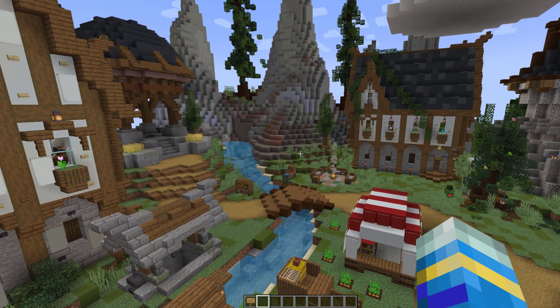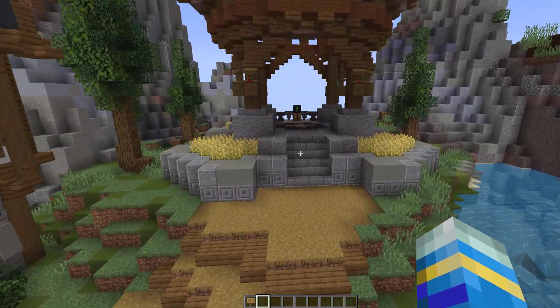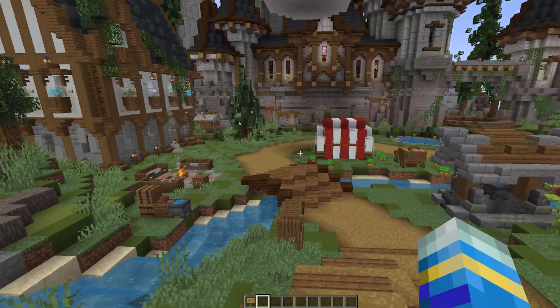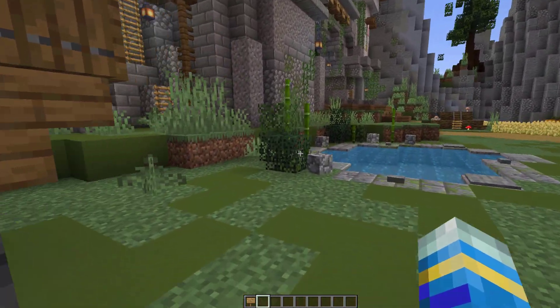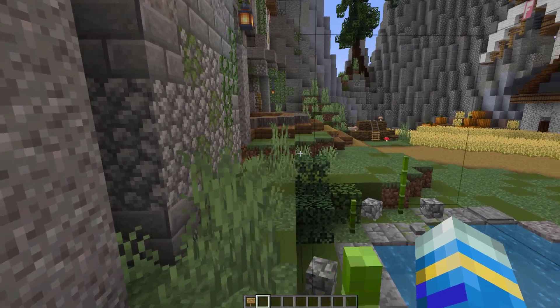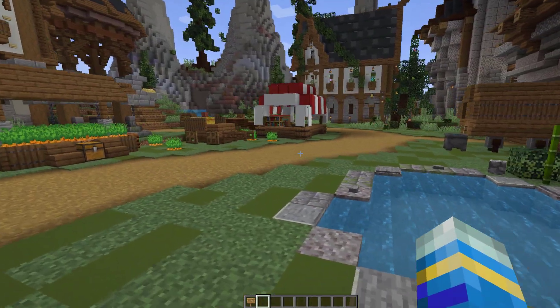Hey guys, welcome to another tutorial, and today it's on the Hide and Seek plugin. This is a fantastic mini game which allows your players to test their hiding and seeking skills in Minecraft. One team are the Seekers and the other team, the Hiders, will be disguised as random blocks which you set, and hopefully they can outlast all of the Seekers.